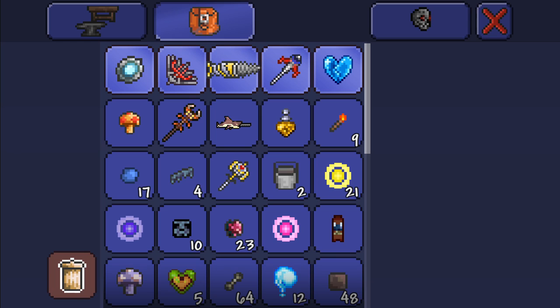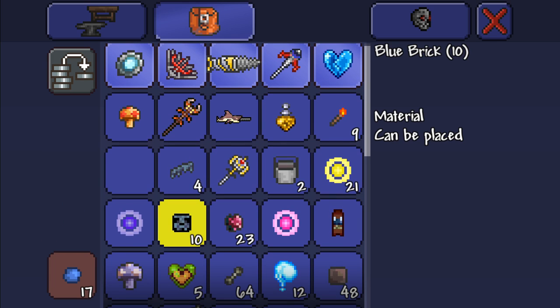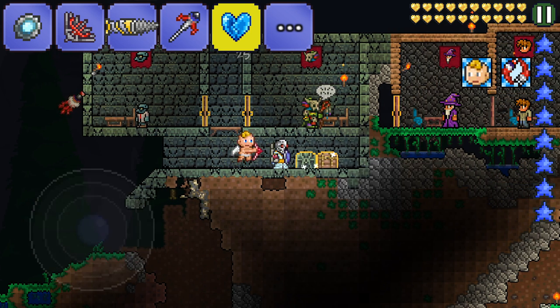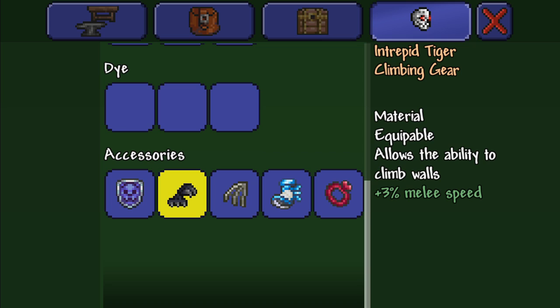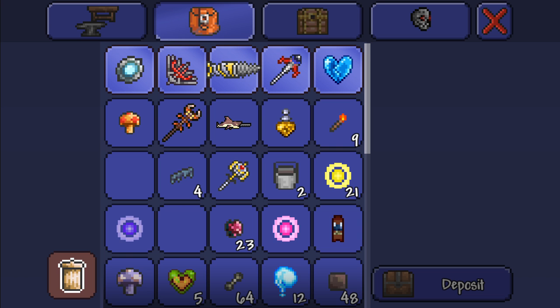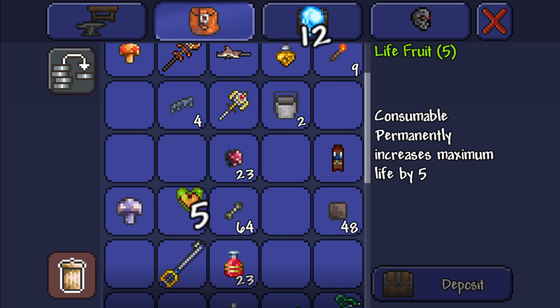Not in that one, but I know it's somewhere around here. I've got loads of junk I don't really need, so I can trash things like this. I don't really need Adamantite that much. There's my Tabby! I've got a Tabby, which I want to mix with my Tiger Climbing Gear. If you mix that with the Tabby and the Black Belt, you get the Master Ninja Gear. The Master Ninja Gear is very good because it allows you to dash and dodge enemy attacks, gives you a higher chance to dodge, and overall it is just a good thing to have, in my opinion.